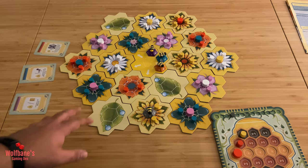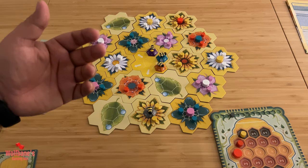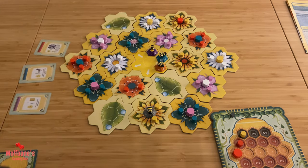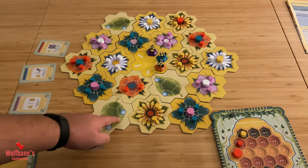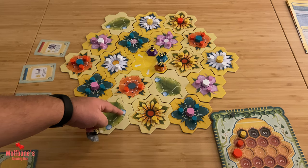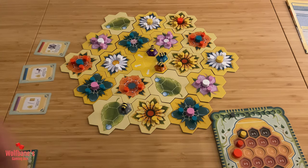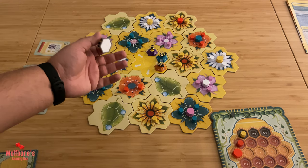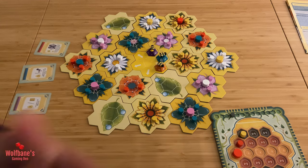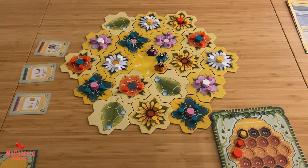A couple of finer details: obviously when you're flying around you cannot land on a spot where there is another bee, and when you're taking a path you can't go over another bee. I didn't talk about the leaf tile — if you land on a leaf tile, specifically the ones that do not have a nectar tile on them, and you go on a spot that has the water symbol, you get to basically take another flight right away. So it's a way to perhaps build up towards going into a spot you're not able to reach on the same turn or to set yourself up for a future move. So objective is simple: go to a spot, collect nectar tiles, put it on the board, create patterns, get points at the end of the game.